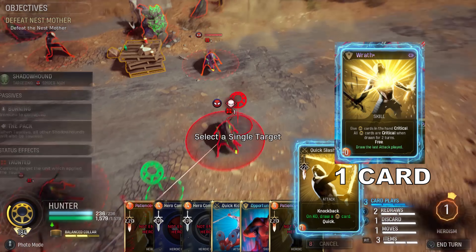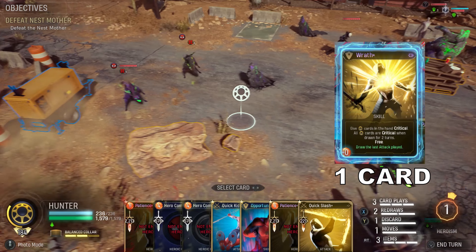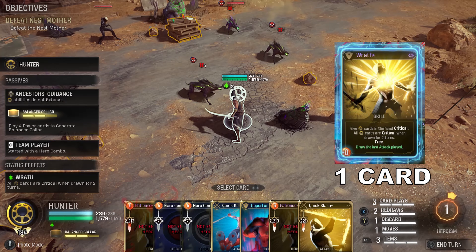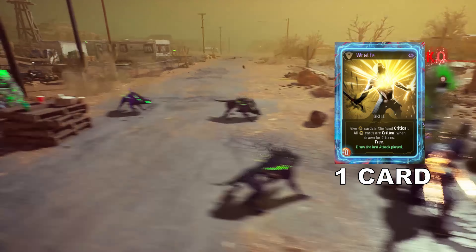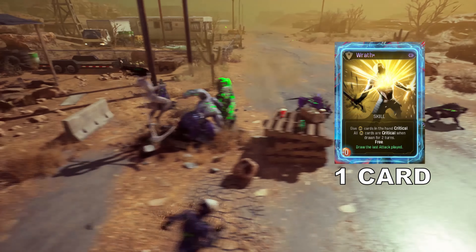In order to trigger Balanced Color early, we try to make sure that the last attack played is a Quick Slash card. Playing a Quick Slash on a minion, then playing Wrath modded with 'draw the last attack played,' and playing Quick Slash again would immediately trigger the Balanced Color card without spending a card play.